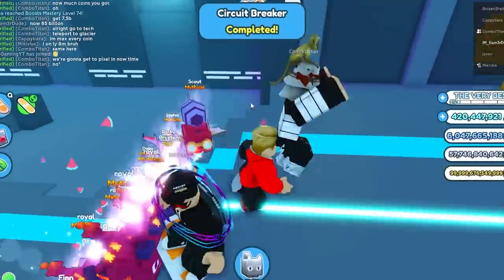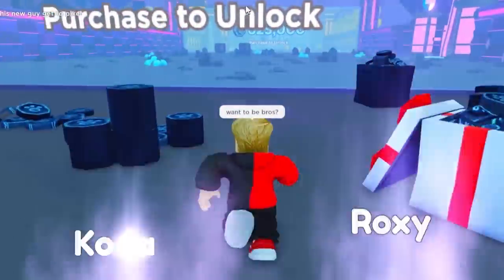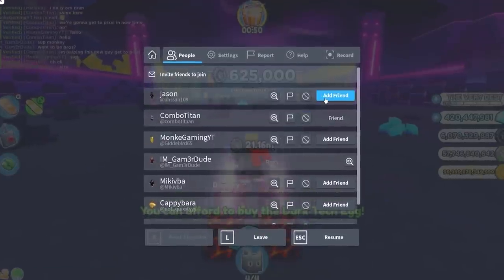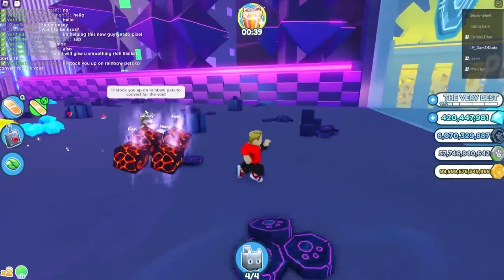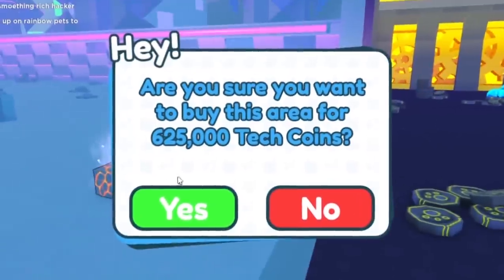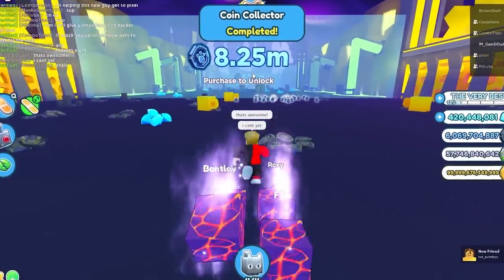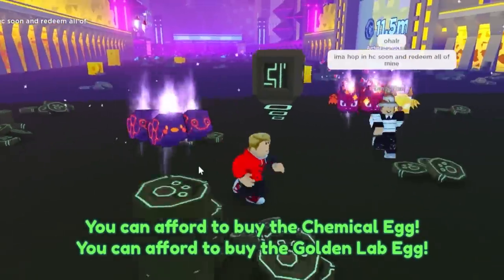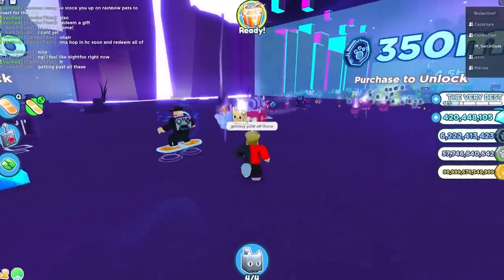Oh, a posse! I got people too — Monkey, what's up? You want to be bros? I'm making friends with everybody! I'm helping the new guy get to Pixel. It's almost time to just do this again and get maxed — he's helping me get there. I'm just gonna friend everybody in the game. Two new friends, and nobody even questioned it. This dude is legit helping me redeem gifts and converting pets to the void on rainbow pets. He's telling me I probably have enough to get all the way to the back without doing anything.